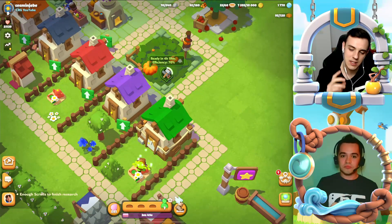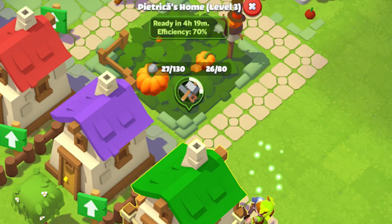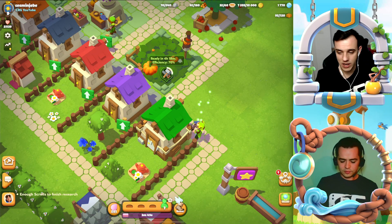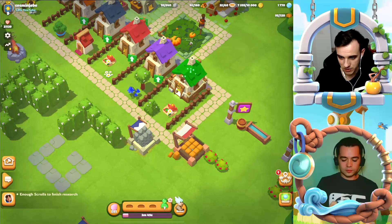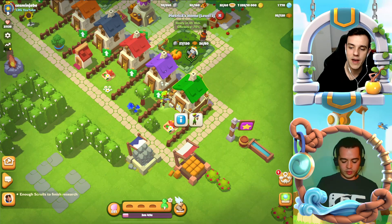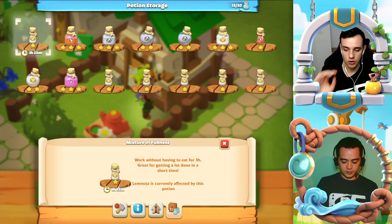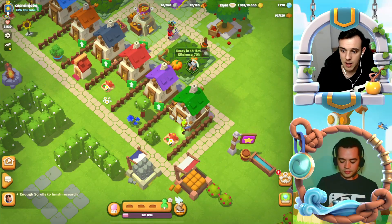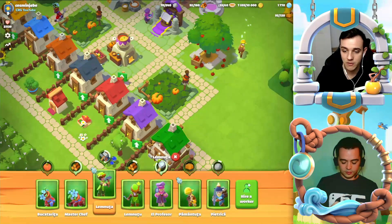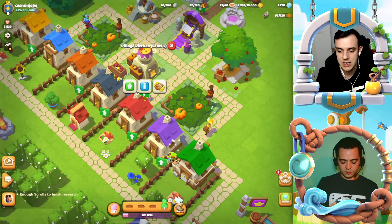Just a quick answer on efficiency: here the efficiency of upgrading the home is only 70 because you don't have enough food — otherwise everything is perfect. Clay storage and stone storage next to the home require stone and clay. I also have on Lemnuța a potion of fullness which means she can work without having to eat, but at some point the potion will wear off and she would have to eat. Unfortunately in some time I will not have enough soup, and that's why efficiency is lowest.